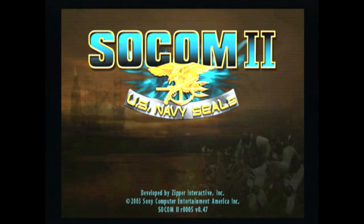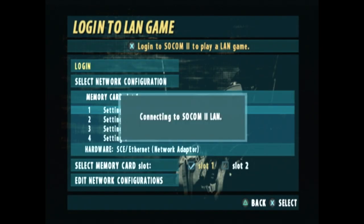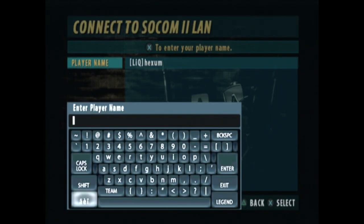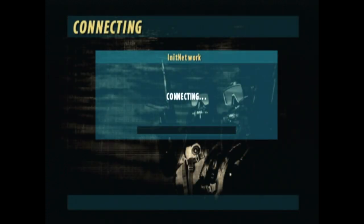Now you want to go to LAN and let it load up like normal. Then go to enter your name — this is where you're going to want to put in your client tag if you want to do that. Put a bracket, whatever client name you want, then no space, put in your name, and then connect. Save it so you don't have to do that every time.